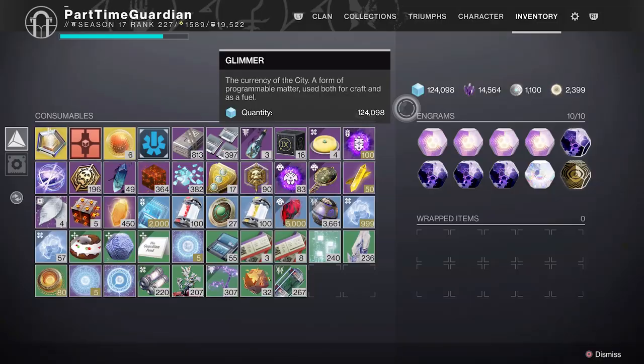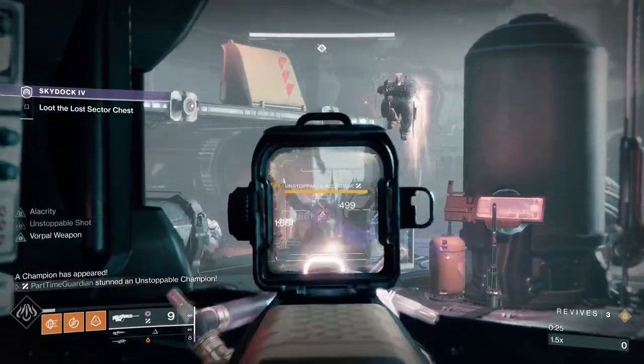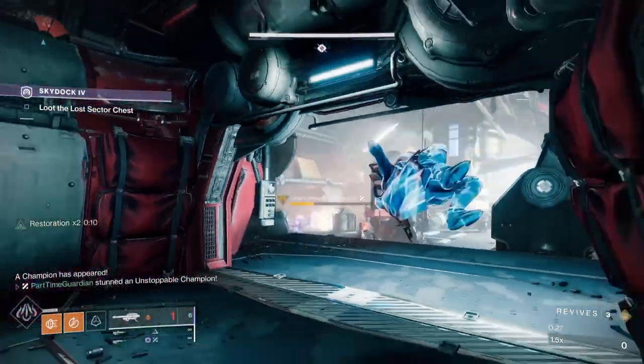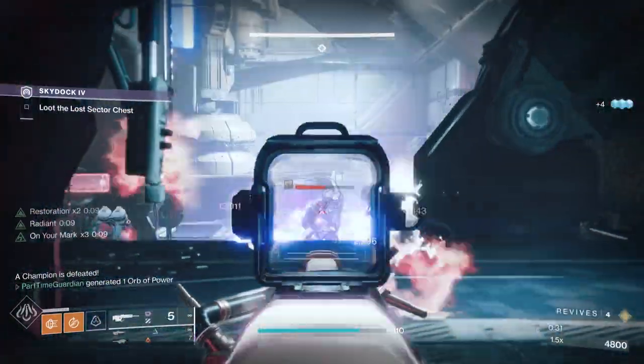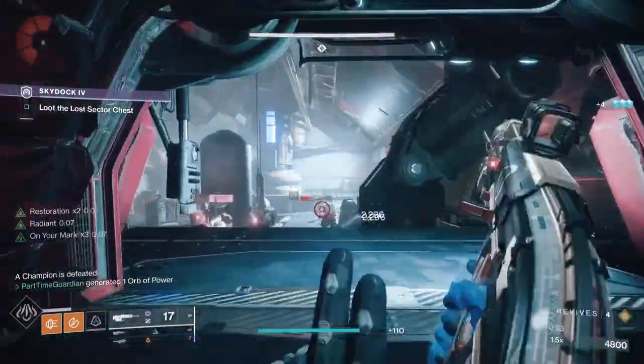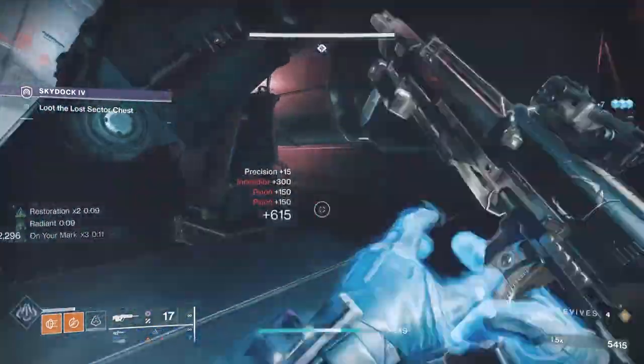One very easy way to do this is to go ahead and fill up your Engram inventory and then do Lost Sectors now, because when the Engrams go to your Postmaster, you can decode them on the day — on whatever Lost Sector it is, like arms or legs or whatever — and you can just get it instantly, even as early as the first day.